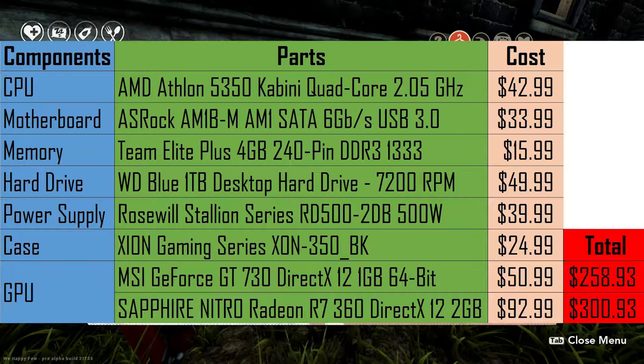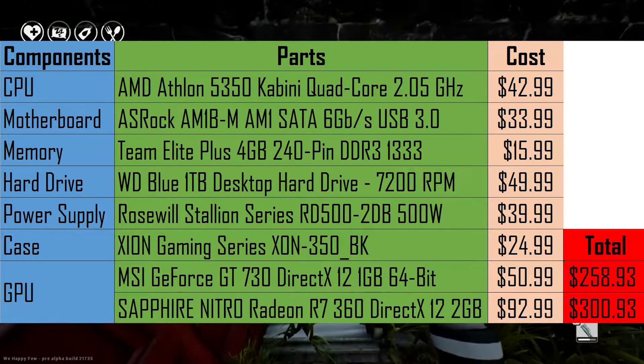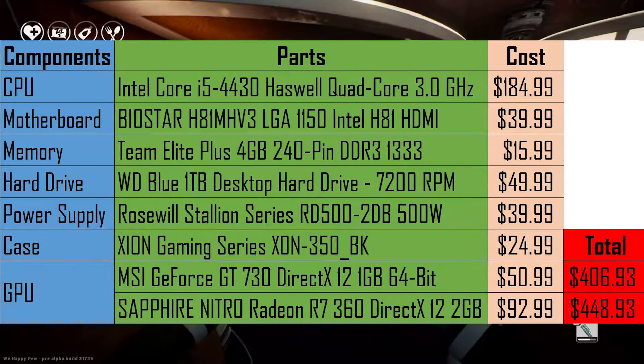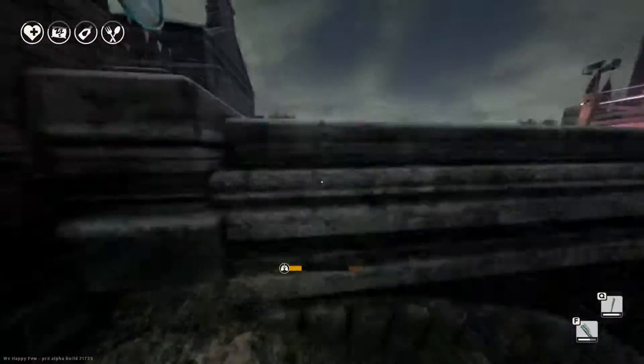On the screen right now you can see the AMD setup, and after that, the Intel setup. I think this, for the AMD side, is $258. That's a pretty good price for a PC that can run a new game on minimum requirements.